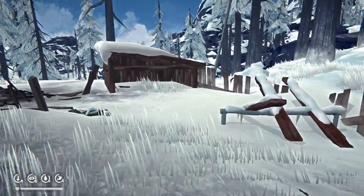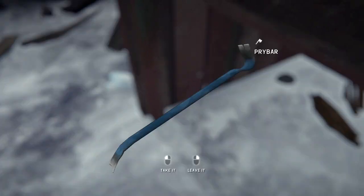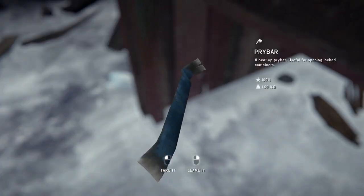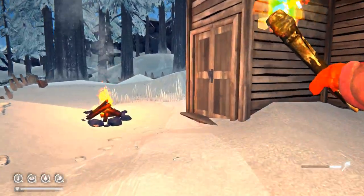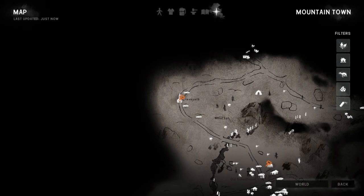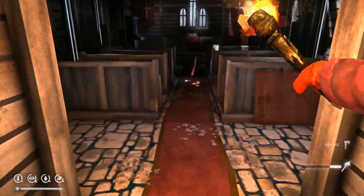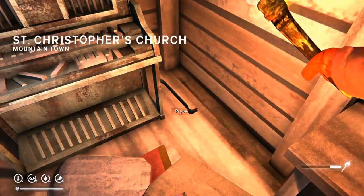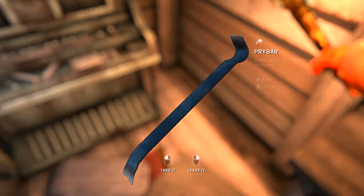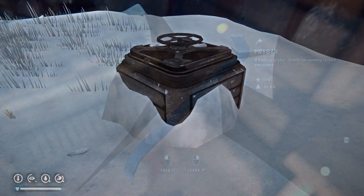This will lead to the old schoolhouse, and here in the church there's always something interesting that spawns here, although it's not very consistent — one out of eight or one out of ten maybe you're going to find a pry bar here. The question is, what on earth would you need a pry bar inside a church for?